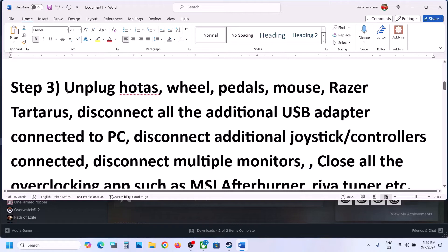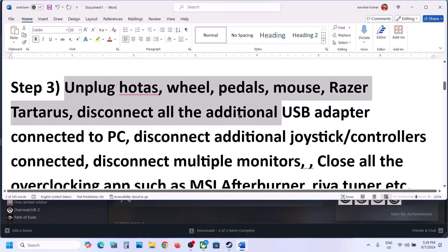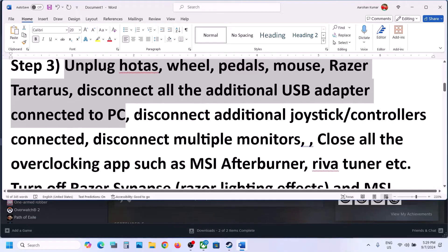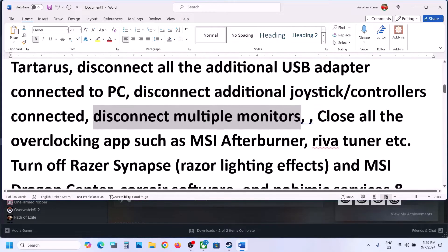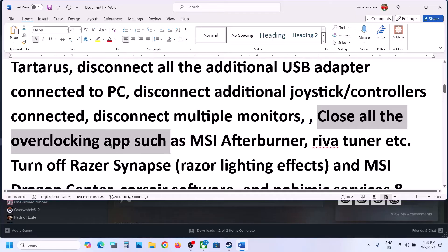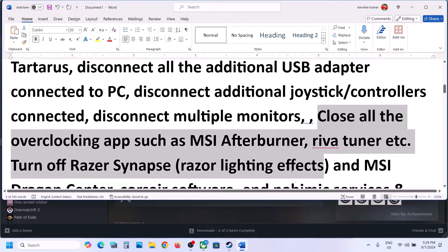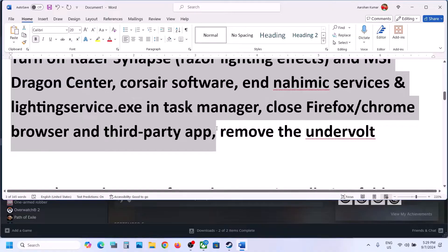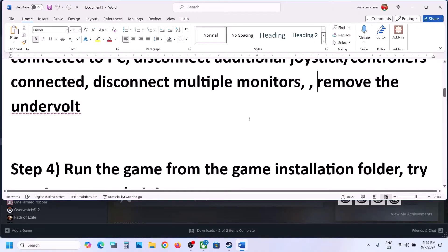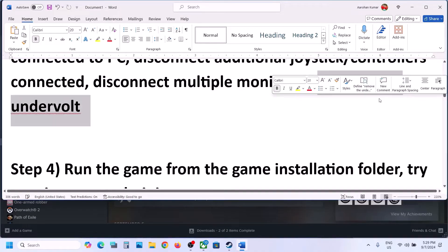The next step is to unplug all external devices. If you have devices like a racing wheel or pedals connected, disconnect them. If you have any extra USB adapters or extra controllers connected to the computer, disconnect them. If you have multiple monitors, try launching the game on a single monitor. Also, if you have undervolted your computer, remove the undervolt and then launch the game.